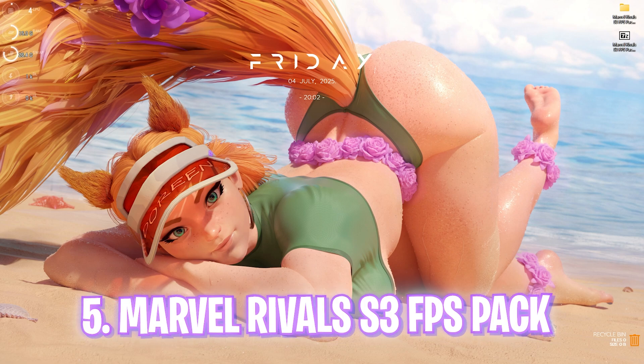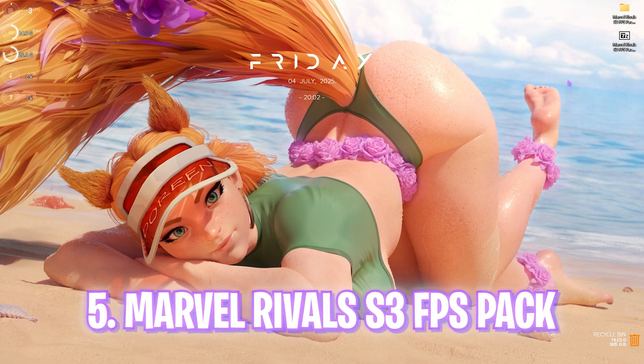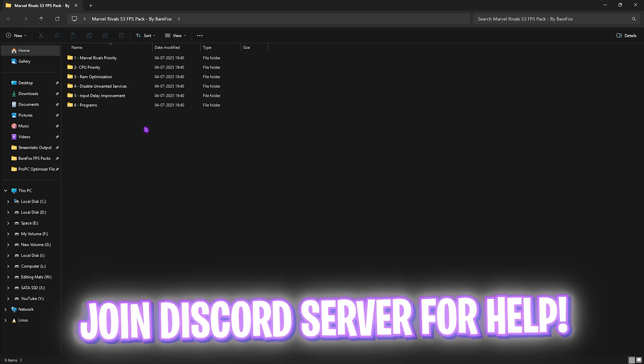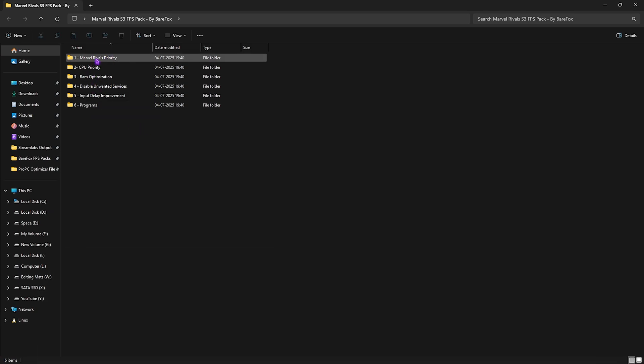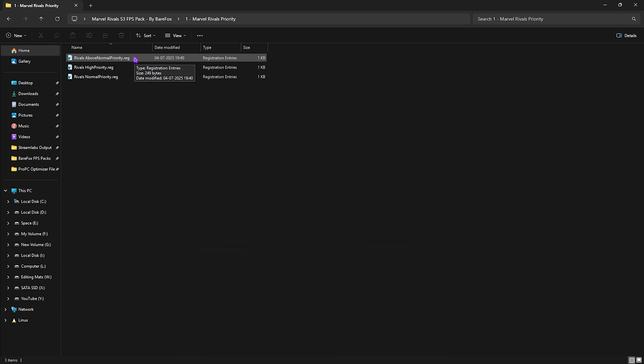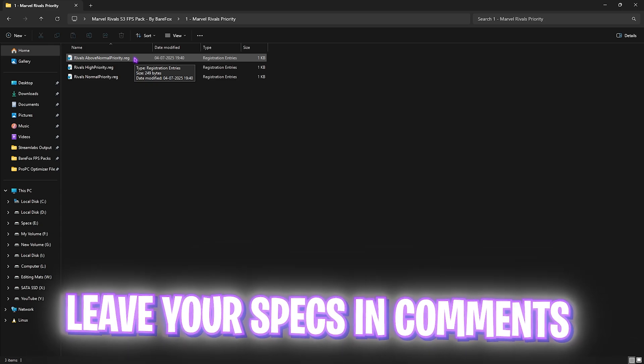The next step is the Marvel Rivals Season 3 FPS Pack — download link is in the description. Extract and open the folder; you'll find six folders inside. The first is Marvel Rivals Priority, which includes Above Normal and High priority options. Leave your PC specs in the comments and I'll tell you which priority to choose.